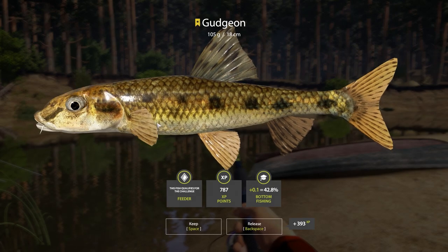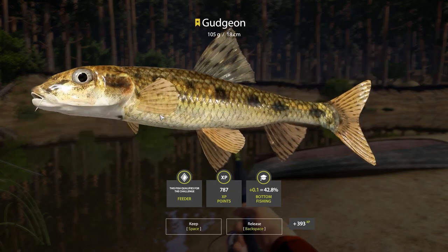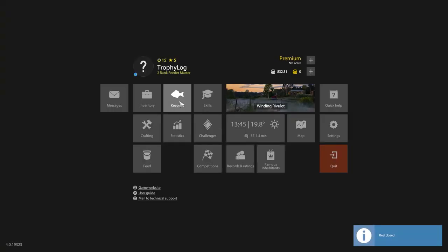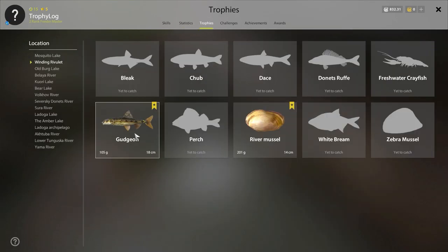Something was hooked on the third feeder while we were checking the keep net — it seems like a gudgeon, and a pretty big one. It's a trophy! We actually caught another trophy already! It took me two days to get two different trophies — this is unreal, I am super happy. Another trophy ticked off the log. Should I stay longer or move on for the series? This is awesome — two new trophies!